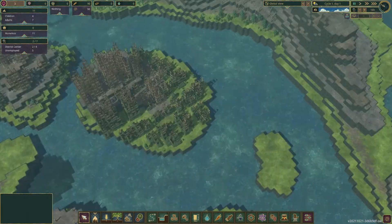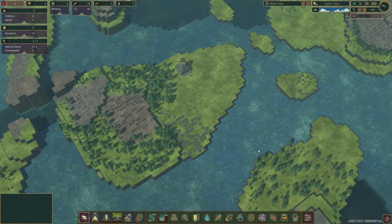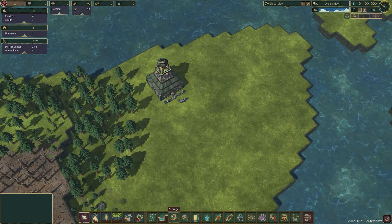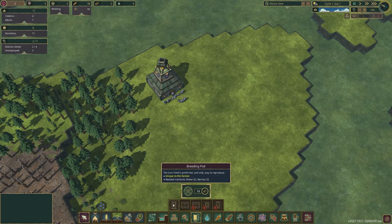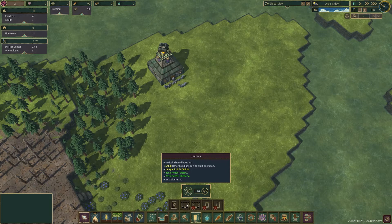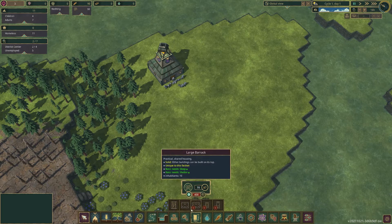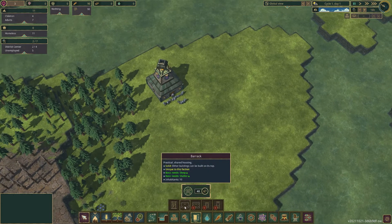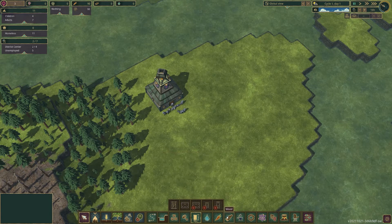Look at these scrap islands — cool. So I've never played Iron Teeth before, this is all new to me. I haven't even watched it on YouTube. Let's take a look at what we're doing here. I know when it comes to breeding it's a little bit different — you've got a breeding pod, Iron Teeth's preferred and only way to reproduce, with unique satisfaction. It needs water and berries. There's also a barracks. That's not too bad, because the one thing I had a problem with in the first season was I built too many houses, got overpopulated, and we just ran out of resources. But this time it doesn't seem that bad.